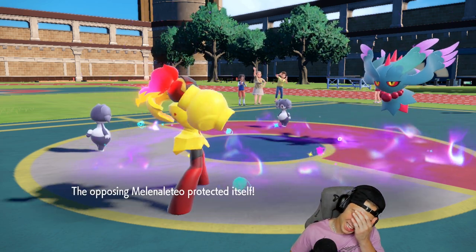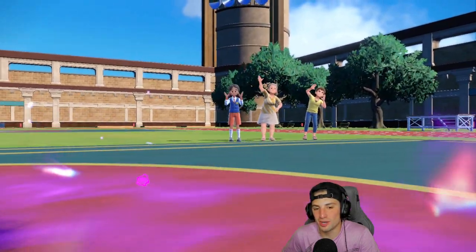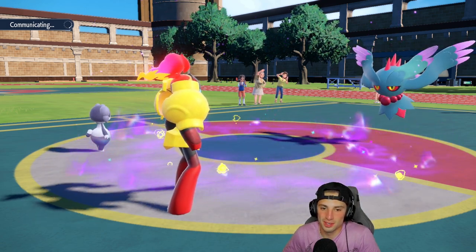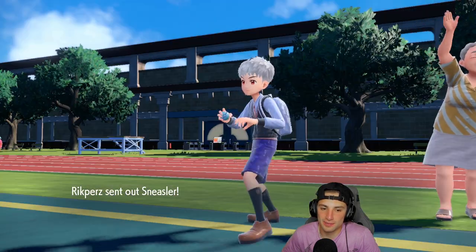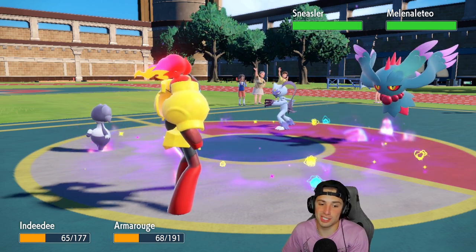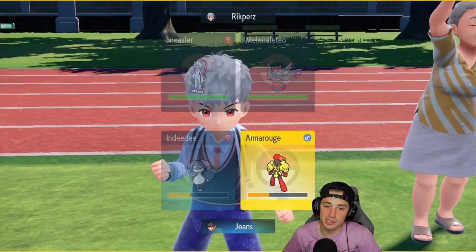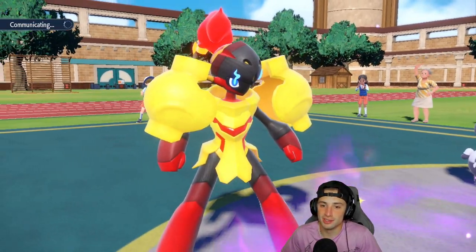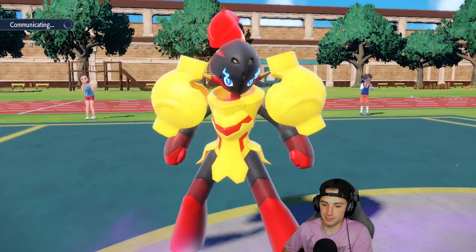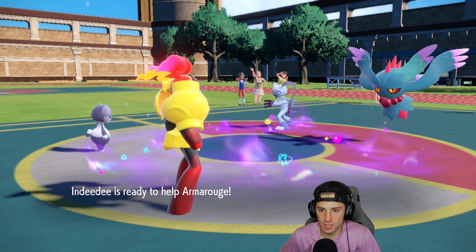I think we got a fourth turn of Trick Room. It's so broken and tough to beat — I'd be doing the same thing as my opponent, Protecting trying to waste out Trick Room. Even if you waste out Trick Room, I just got a big old Charizard in the back with Choice Scarf. Helping Hand and Expanding Force one more time — this thing had Psychic Seed. Good game, night night, both of them are dead!